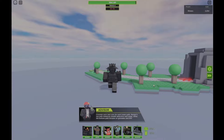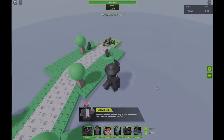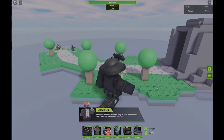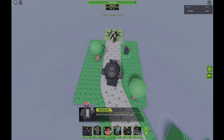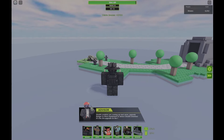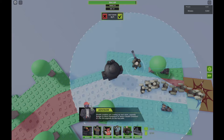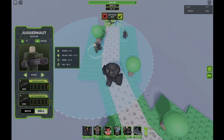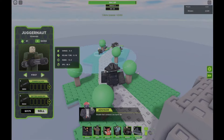After doing this strat a whole bunch of times, it is super easy and has a 100% success rate if you do everything correctly. Some minor mistakes are okay, but mainly around the parts where the Abominations come in — those are where you have to pay attention. Other than that, you're pretty much free to go. This works on literally every single map that has an area big enough to fit all these towers, unless there's a blockade or something.